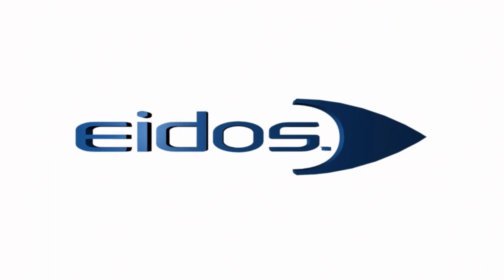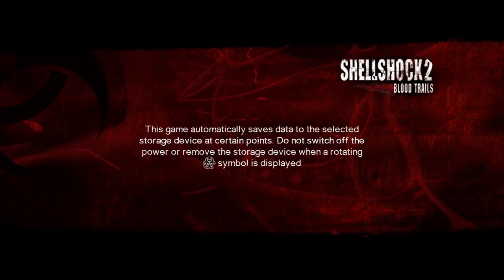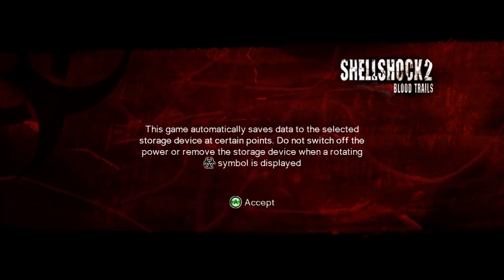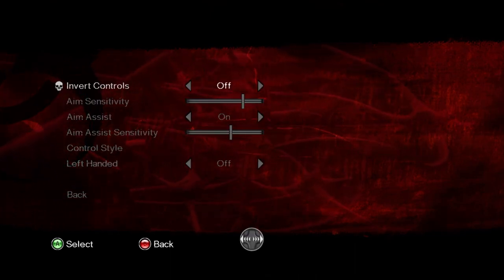Straight away there's a biohazard symbol. Sure? I was not expecting this. Rebellion — they also made a lot of Warhammer games, I believe. Blood Trials — the game automatically saves data to the selected storage device at certain points. Do not switch off the power or remove the storage device when a rotating biohazard symbol is displayed. Alright then — let's have a quick look at the options.